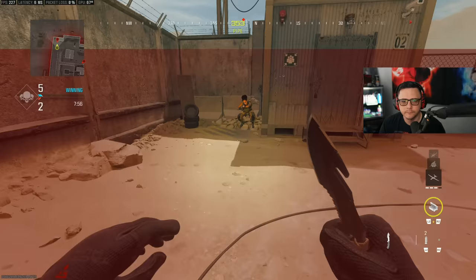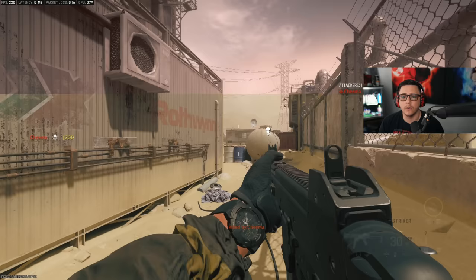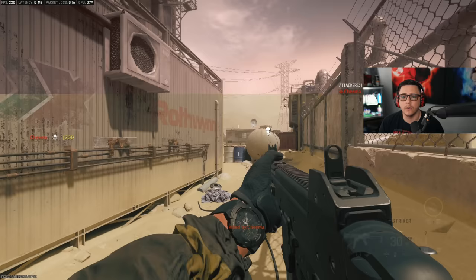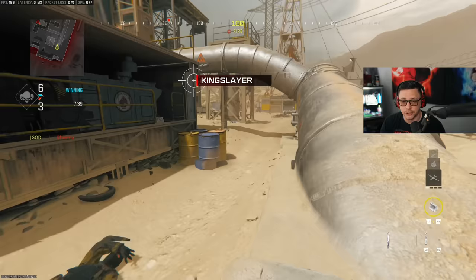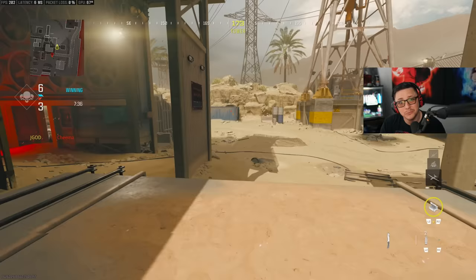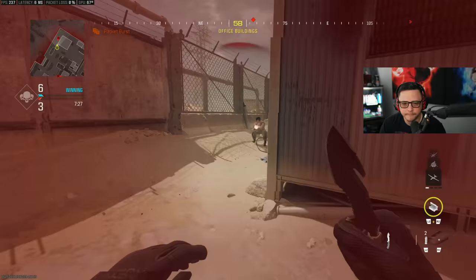Focusing on revenge kills with the operator skin: you're going to get killed by a player, come back for a revenge kill. Ideally know where the person is — sometimes this works better on a bigger map, especially if someone is camping hard. You can go for a flank. When you get the kill, on the screen it'll pop up with 'Revenge.' It only works one time per death, so you will die quite a bit because dying is part of getting the revenge kill.